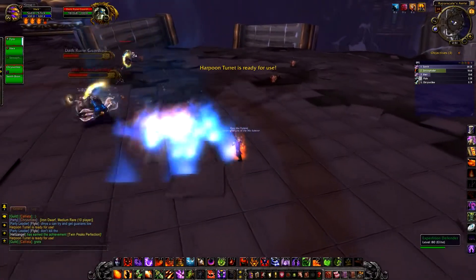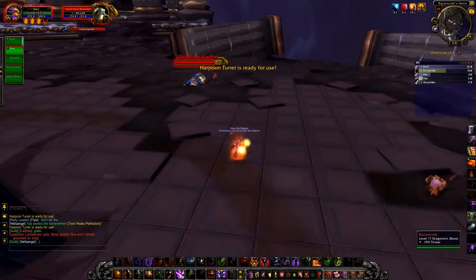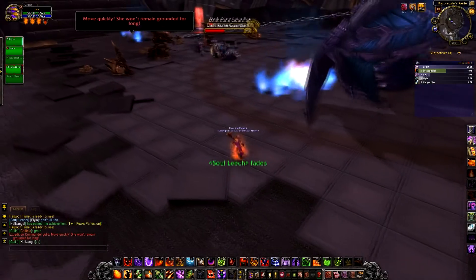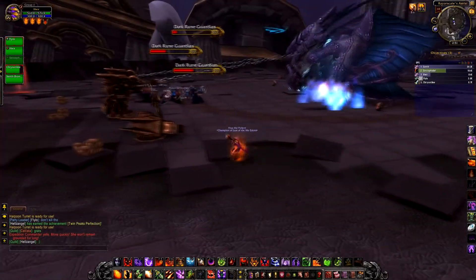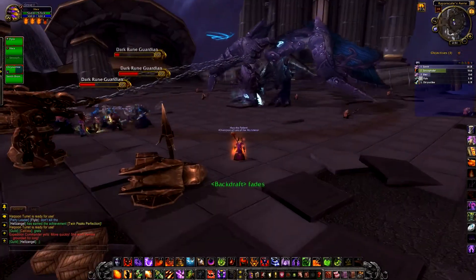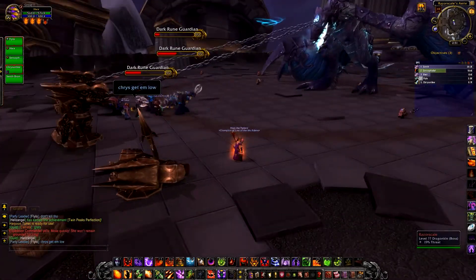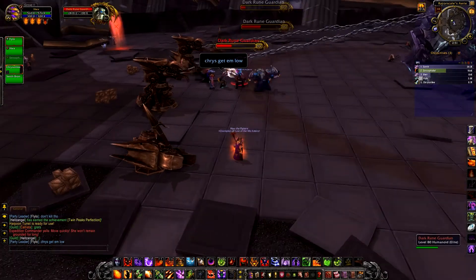We had a level 85 in our group, which was kind of useful. He basically got the Guardians low. Do not kill the Guardians - just get them on low health. As you can see now, we are getting them on low health. I didn't want to deal damage because I would kill them, so that's why we used our level 85.